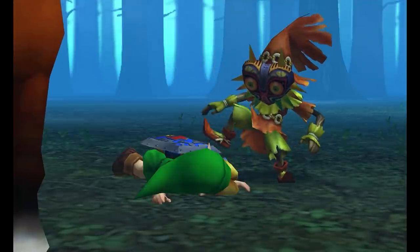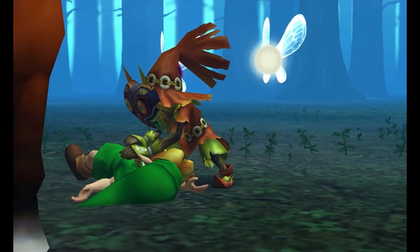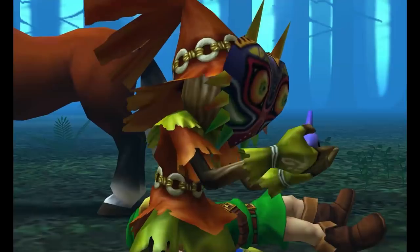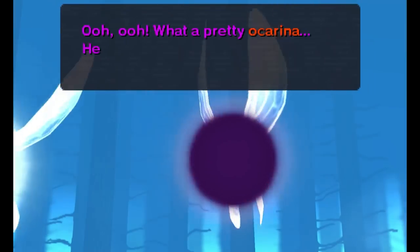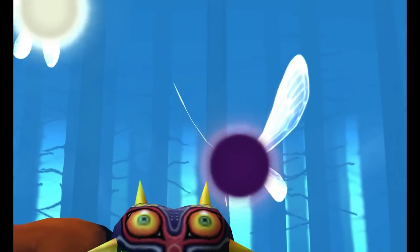Skull Kids appear in Ocarina of Time, Majora's Mask, and Twilight Princess. Navi sort of implies that they are children who just got lost in the woods. They carry around flutes and usually attack Link with projectiles — that's totally not cool.